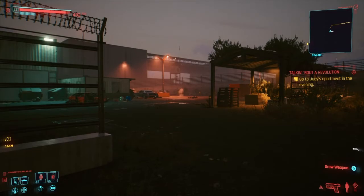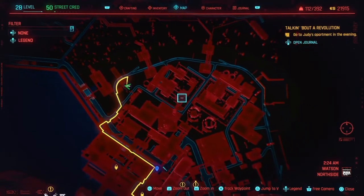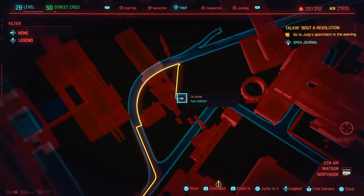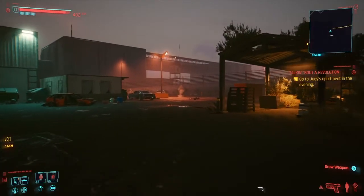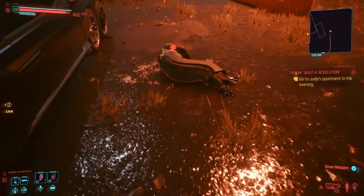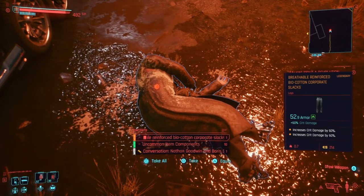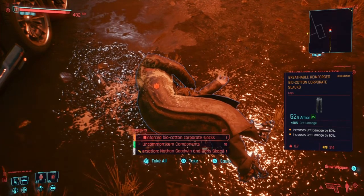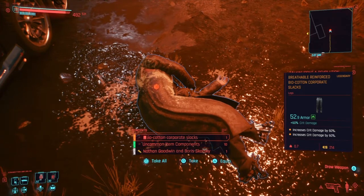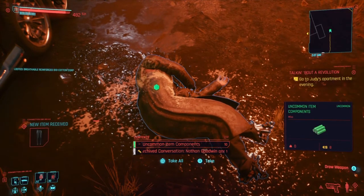So here we are at the second location. Now, if we look at the map, you will see where it is. We are literally just down the road from where we got the last piece — come down the road, then down here, round the back of this building. It's literally just a run over here, nice and simple, there's no enemies. And there he is — let's see what's on him this time. Increased crit damage by 60% twice, so 120% bonus damage to your critical. That is pretty fantastic, so I am going to take that and use it.